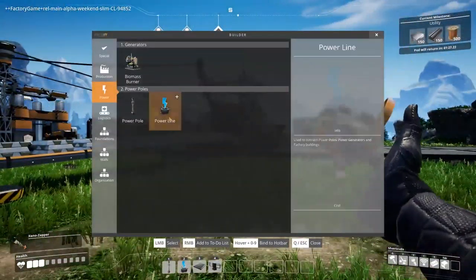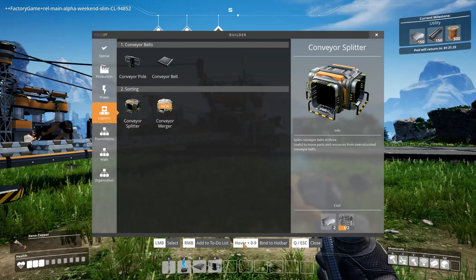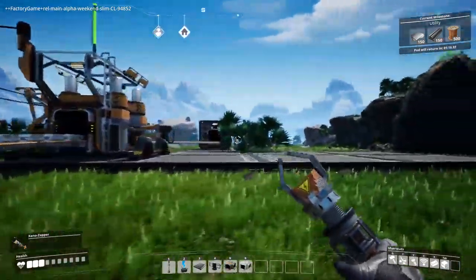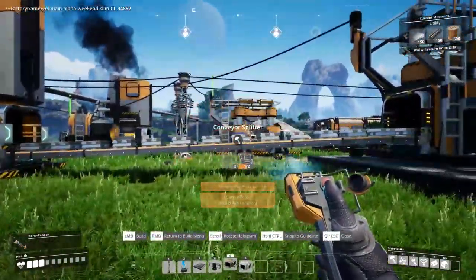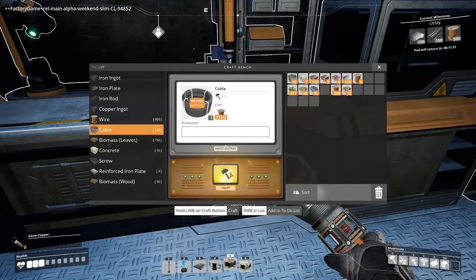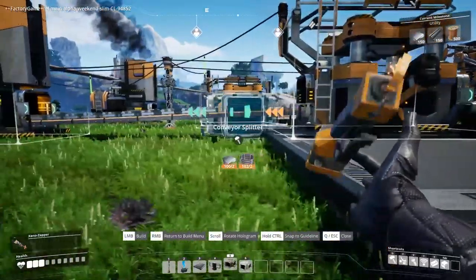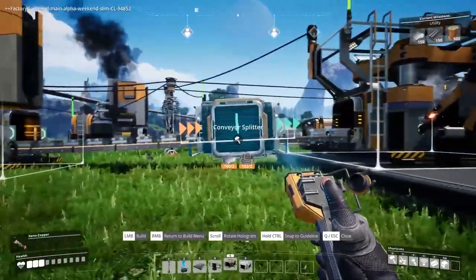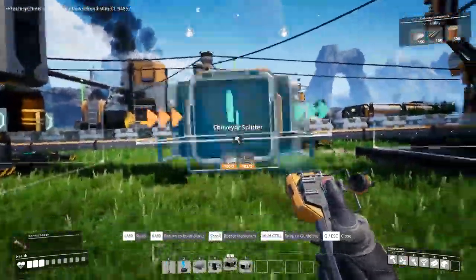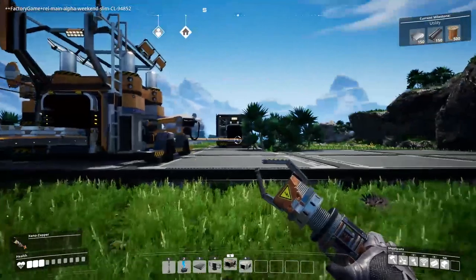So we want two smelters and for those two smelters we want two constructors each. I'll show you a new thing — hover and press a number to put it on the hotbar. I'll go five and six since I use these a lot. Conveyor splitter — you can hover over there, but I'm missing parts. Let me go get those. After that little hand-crafting mistake, let's put a splitter on the belt. You've got to aim above the belt and it just snaps into place — I like that a lot.